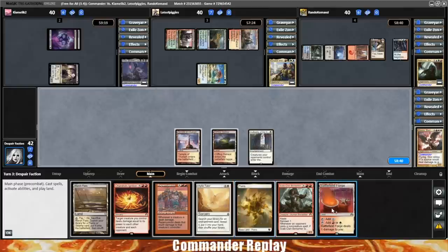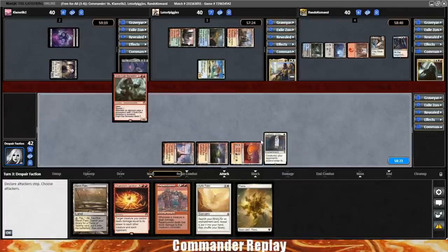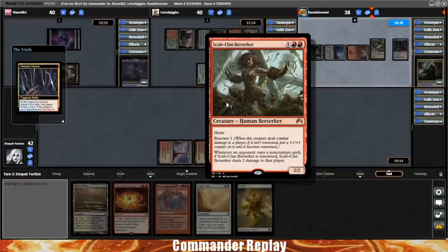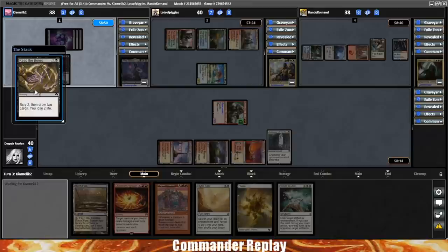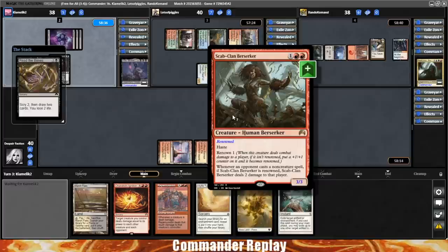Let's get the Battlefield Forge, just to make sure we have all our double mana. I'm going to get the Scab Clan Berserker in — this is going to punish opponents for casting spells. We're going to swing over to the Nekusar because that's usually what you have to do. It'll become renowned. Three mana, haste, renowned one — whenever an opponent casts a non-creature spell, if Scab Clan Berserker is renowned, it deals two damage to that player. So if Gisela is in play, that's obviously going to get doubled. There's one right now — a Read the Bones. That costs the opponent two life, and now it's going to be four. It just keeps people from having high life totals. Any sort of casting 10 or 20 spells a turn is going to be out of the question. Just a really cool card that I need to run more.